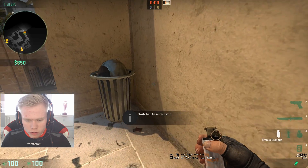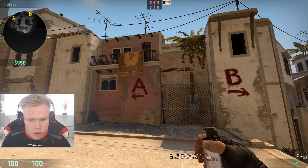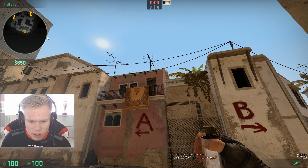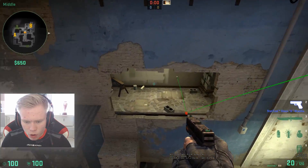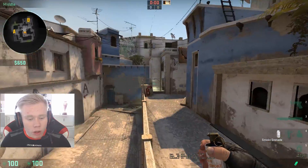All you have to do is go into this corner, find the jump throw, aim on this black spot here, then press D and jump throw at the same time — and that's gonna make you land the smoke right here. It's very easy and it's impossible to miss.